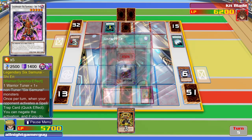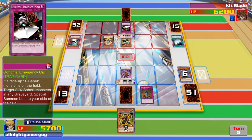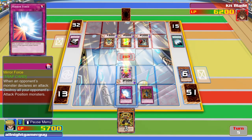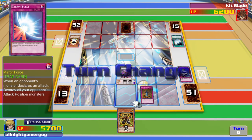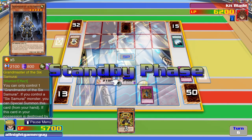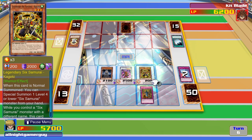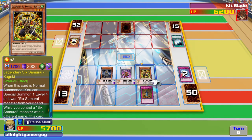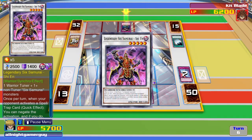I activate his Special Ability, negating a Spell or Trap card. Mirror Force. Alright, my Trap card activates. Now I can summon to the field Grand Master X Samurai — as long as it has a 6th Samurai in its name, I can automatically summon it to the field. Now I summon Legendary 6th Samurai Kakuko. Now my monsters will attack. Negate that Trap card.